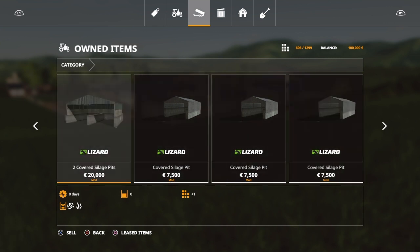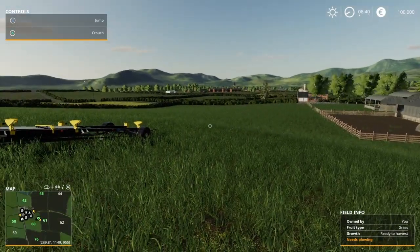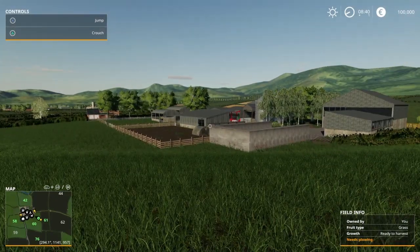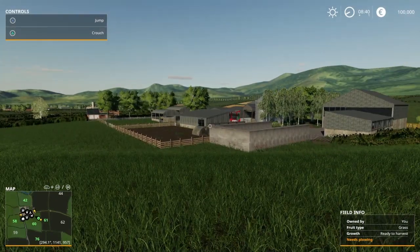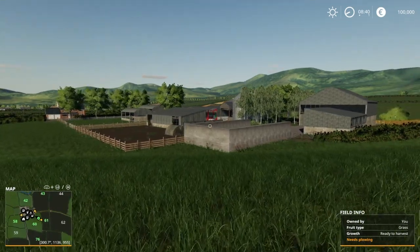If you sell absolutely everything, you're going to get down to 375 slots. Now, if you start out as Farm Manager or start from scratch, you're going to have all the buildings with access to everything already but no equipment, and it's going to be 427 slots.